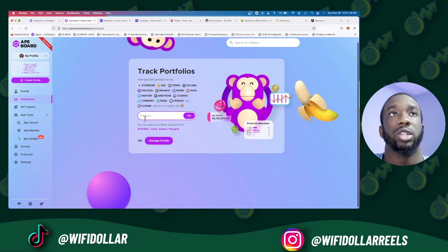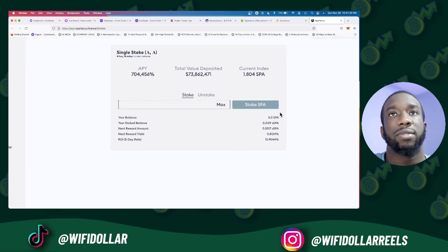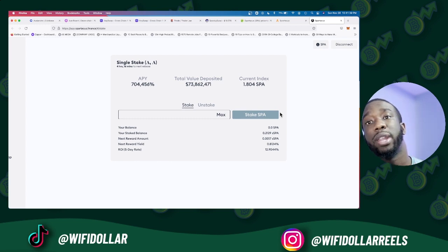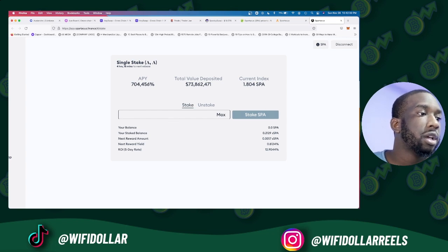That's how you stake the SPA token on spartacus.finance and receive that passive income. Spartacus Finance is rumored — and has actually announced on their Discord — that an airdrop is coming fairly soon. Airdrops are free money, so it's a great opportunity. If you enjoyed this video, make sure to like, subscribe, comment, and share. I've left all the websites I used in the video description — check that out. Have a blessed day!